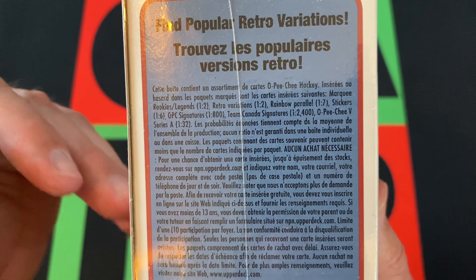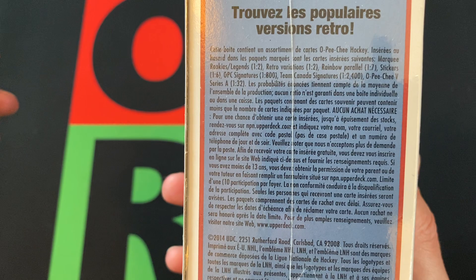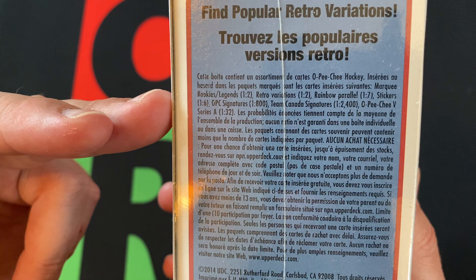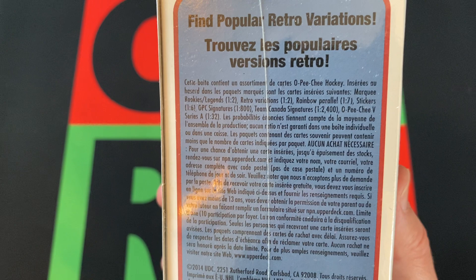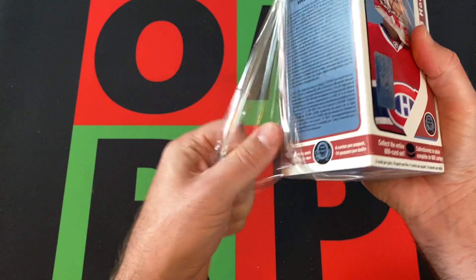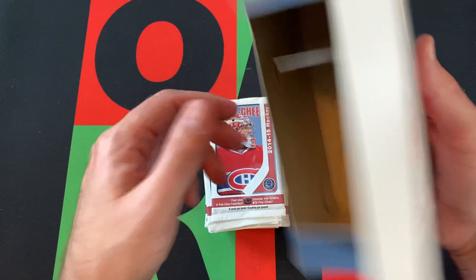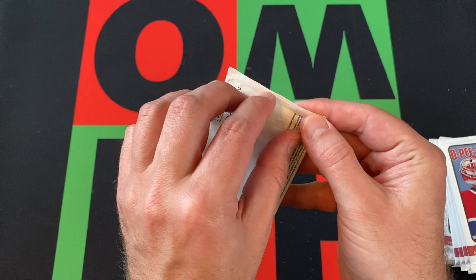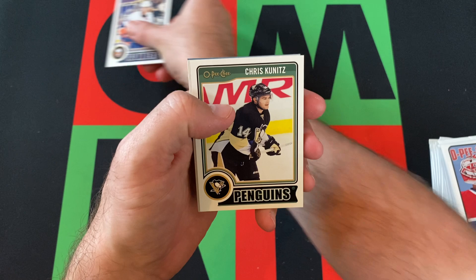There are the high-numbered short prints, but then there's the super short prints that are super high-numbered — everything over 600, I think it's only about 18 cards or something like that. Those are the ones we'd really be looking for. There's also the possibility of autographs. The Marquee Rookies and Legends are technically sort of short-printed, but you get one every two packs so they're not super rare. The big rookies we're looking for are Johnny Gaudreau and Kuznetsov — those are the big ones. The Marquee Legends are also cool if you get the right ones, and there are retro parallels and other stuff as well. Hopefully we get an autograph or one of those super short-printed high numbers.